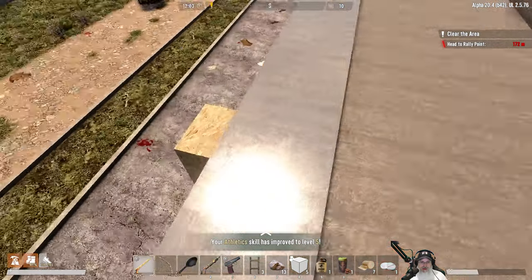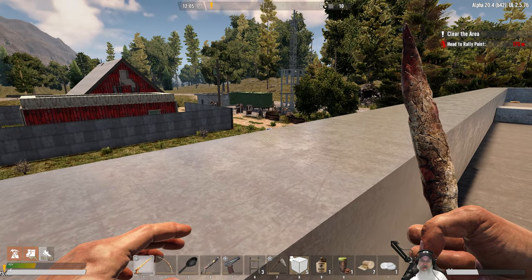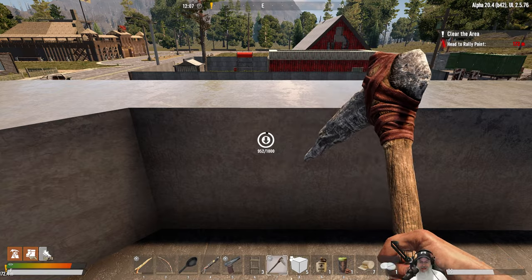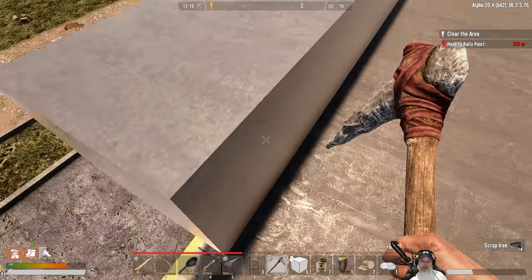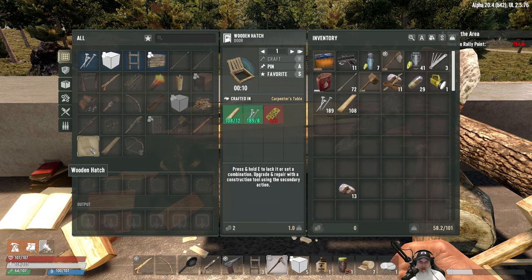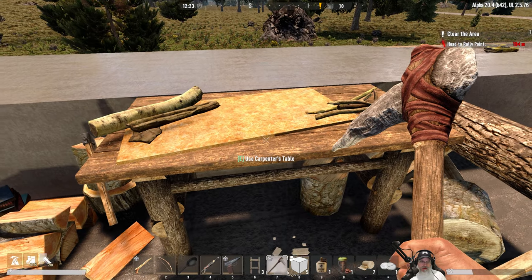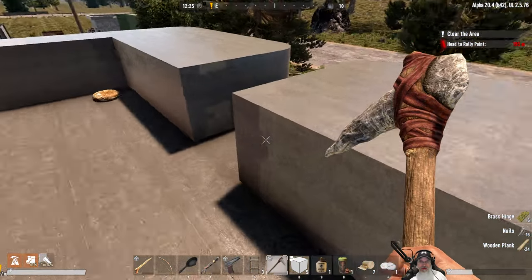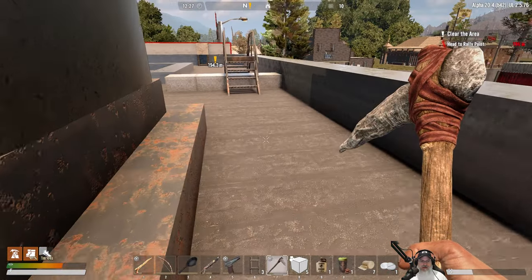I think we'll just put the stairwell here, so we're going to have to break this out. Another running horde - fortunately they are going the other direction. Let's get this busted out here. We need to put some hatches over these so spiders cannot crawl up them. It looks like we need six of these. Did you guys come over here? I thought you were running that way. Stupid wandering hordes.